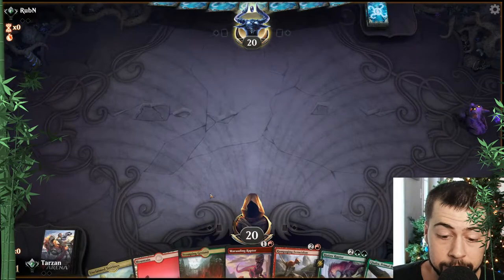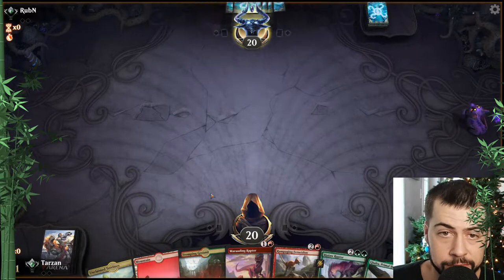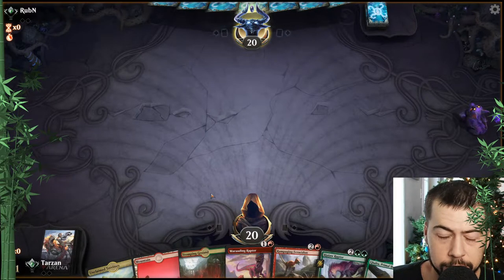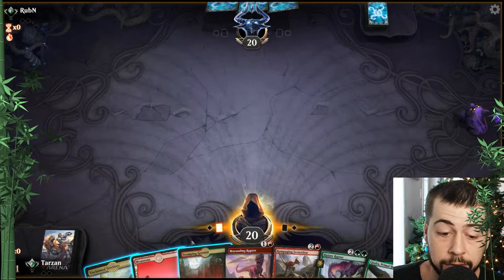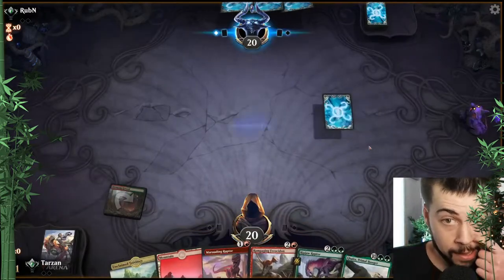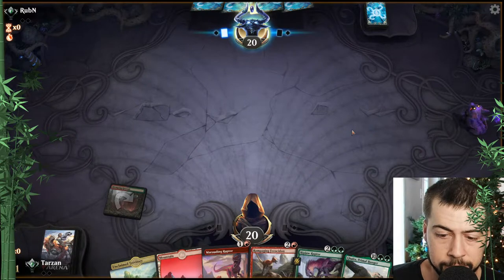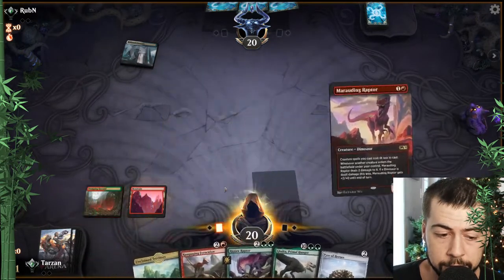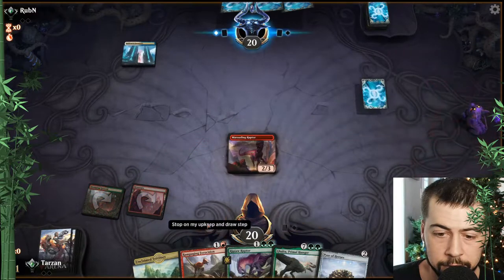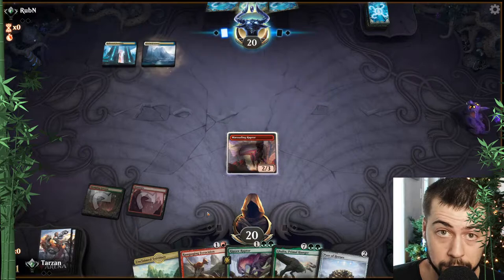That's a no-brainer I think. Turn two Marauding, Ripjaw, Rampaging. That's a lot of mulligans — what is this person on? Three mulligans. Maybe it's some shenanigans. Azorius — Auras possibly, hopefully not. Hopefully no Portable Hole here.